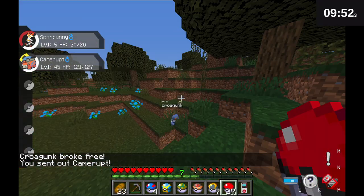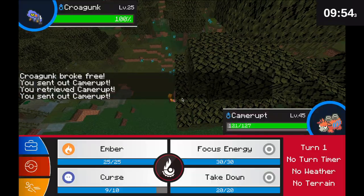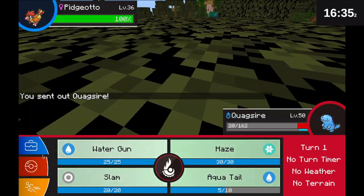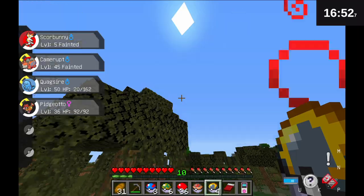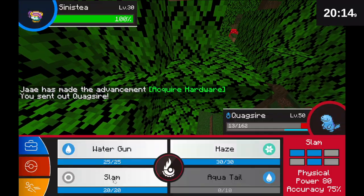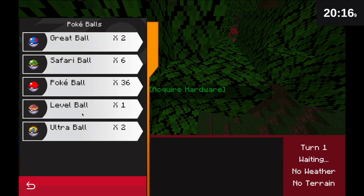I caught a Magikarp for my Water type Pokemon and for my Fighting and Poison I was able to catch a Croagunk. Here's a Pidgeotto and I had a huge strategy for him later. After the Pidgeotto I thought I could fly but it didn't really work out, and then a Sinistea for my Ghost type.